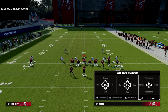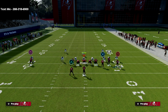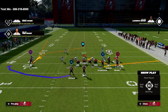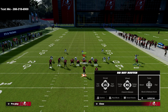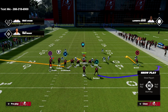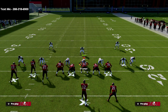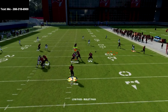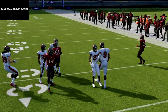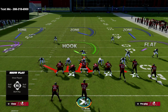The hitch route concept has been super glitchy and effective for the last couple of years. What I do is place the circle receiver on a hitch — that's easy to do — then flip the gun bunch and put the running back on a swing or table route. Now that solo receiver is running the hitch route, which is super hard to guard because it's outside the numbers. Anytime a hitch route is outside the numbers, it becomes nearly impossible for the defense to guard.